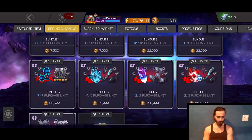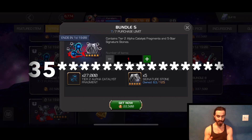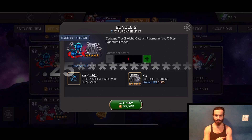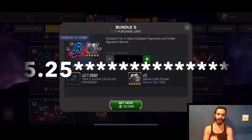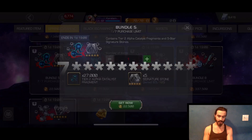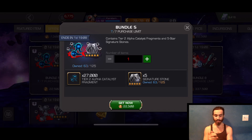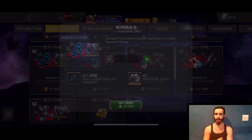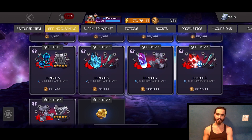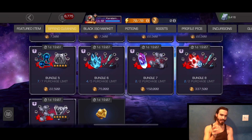Bundle number five also has some decent value — you can get up to 25 generic six-stones and about four Tier 2 Alphas if you bought all five. The 22,500 doubloons is the equivalent of $10 US dollars. So basically one Tier 2 Alpha for $10 bucks — that's very good value — plus five generic six-stones. This could be a good one if you're racking up five-star signatures for Aegon, Omega Red, or Namor.